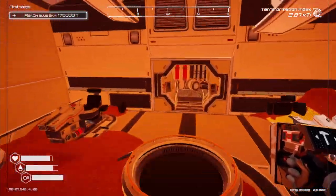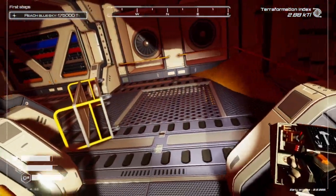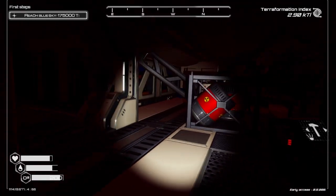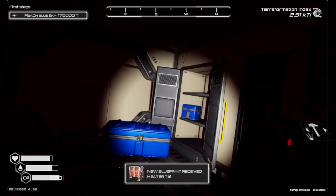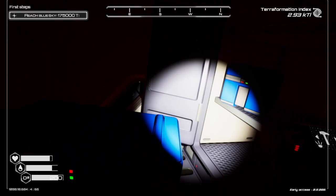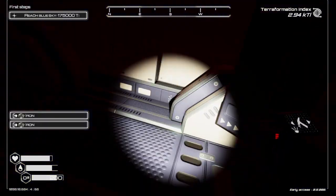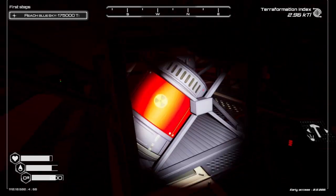We're going into our first ship. Lights on! And it is dark in here - I apologize about that. I don't particularly care for the dark myself. Hey, I got a heater too - sweet! And there is a blueprint. Nice! Plants. I mean, they're usable, and I will completely and totally use them.